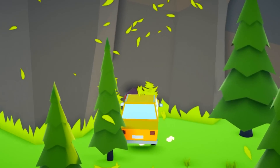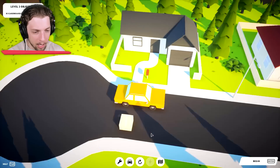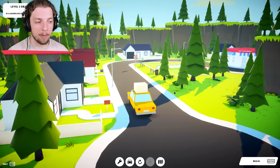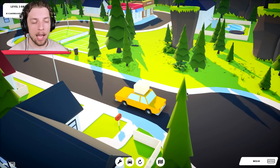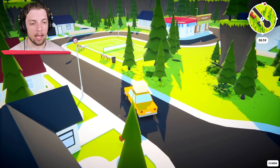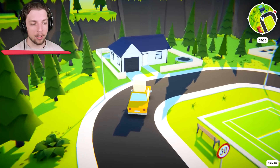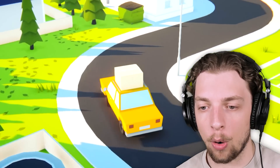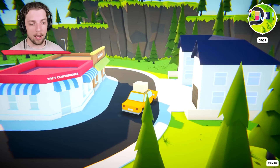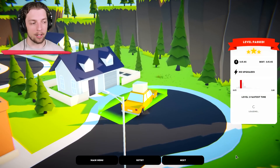Sorry about that, tree. On to level two, and we've got a box. So it's a little bit bigger — I don't know if that's going to be good or bad — but I don't know exactly where we're supposed to go. I think somewhere to the right, so we'll follow the road around. So far, the box is staying quite nicely on top of our vehicle. We'll pull into the finish line.